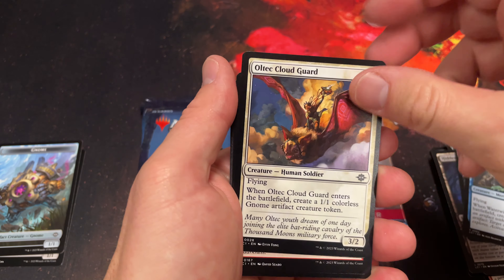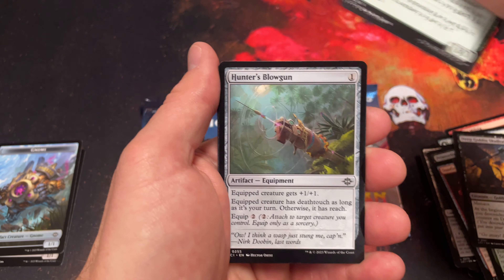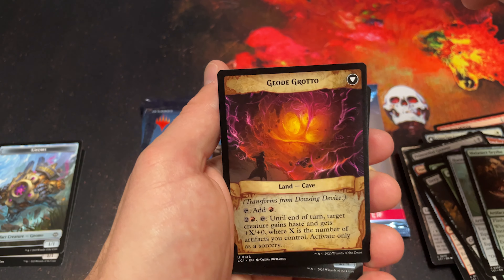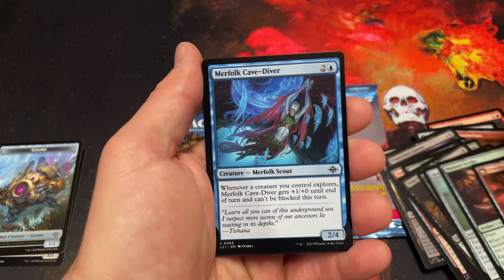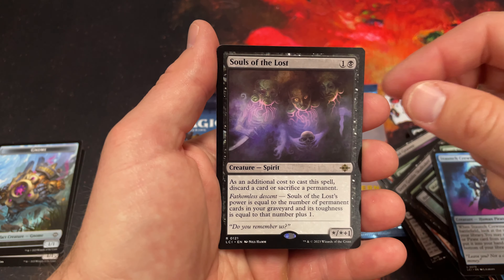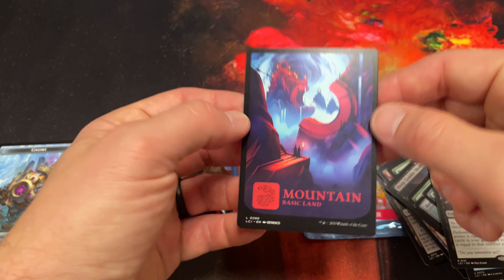This is just to get an overview of the set and see if it's worth it. I always like to see if we get a decent stamped card because I think that's pretty cool, and see if there's anything else interesting. Oh look at that — Souls of the Lost! And look at that mountain — that's a cool full art mountain.